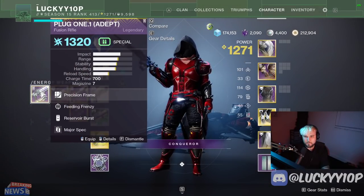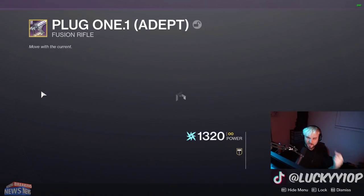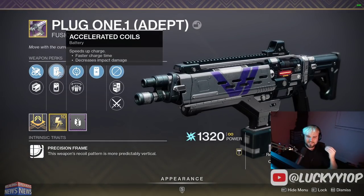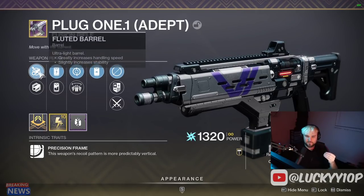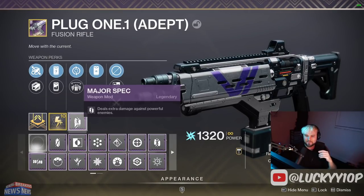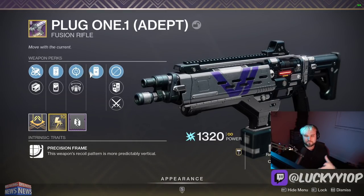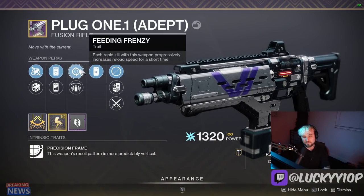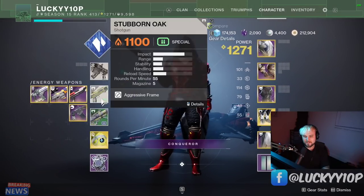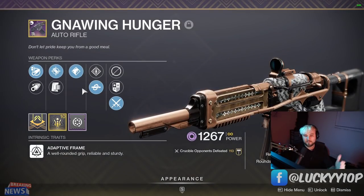Next is my Plug 1.1 Adept god roll — reservoir burst, feeding frenzy, accelerated coils, a charge time masterwork, and fluted barrel for handling. This is a PvE weapon; we're throwing major spec on it and clearing ads. I'm super happy this finally dropped. Getting the god roll on the Plug 1.1 Adept is especially difficult because you have to beat the grandmaster nightfall.